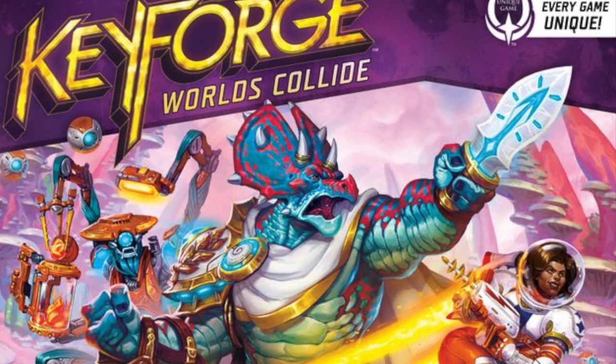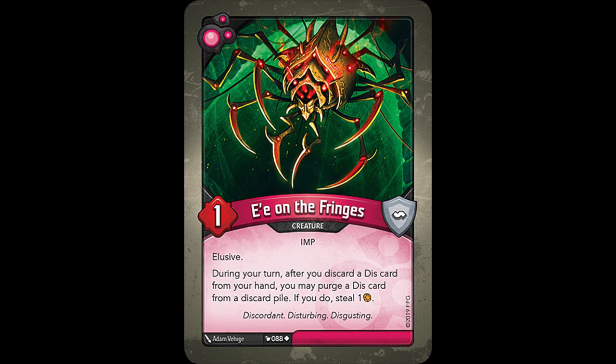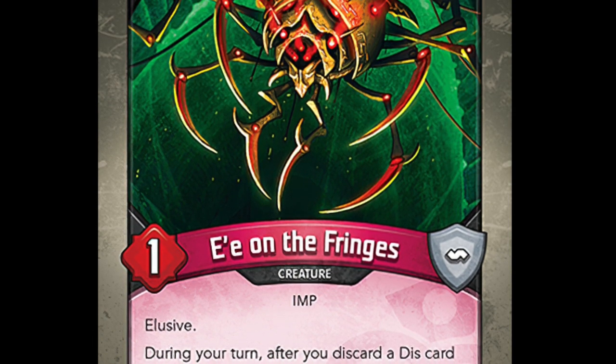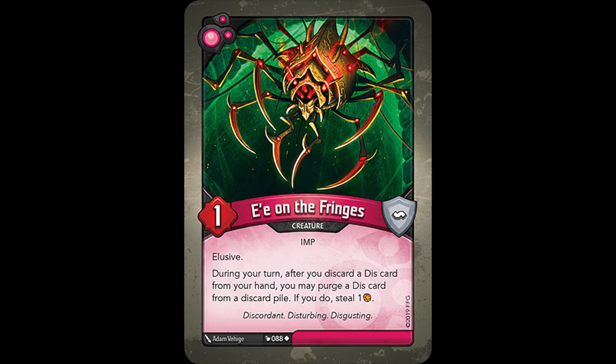There are two more Dis cards in Worlds Collide that purge. The first is the elusive E.E. on the Fringes, offering some steal in a house that doesn't usually steal. His text reads: during your turn, after you discard a card from your hand, you may purge a card from a discard pile. If you do, steal one ember. Since E.E.'s effect is a passive effect, you can utilize it as soon as he hits the board, and that can result in some pretty massive steals, in addition to thinning out your own hand and deck. Or, if the opponent is also playing a Dis deck, you can purge threats from their discard pile and steal ember for doing so.